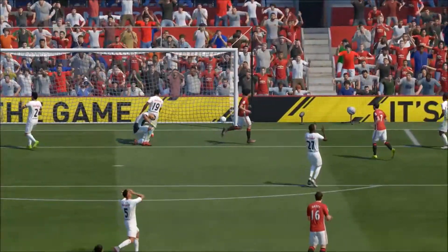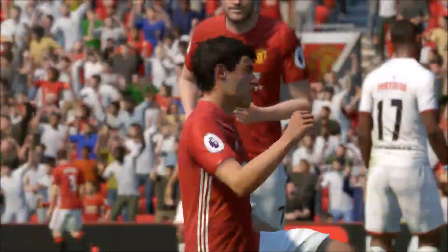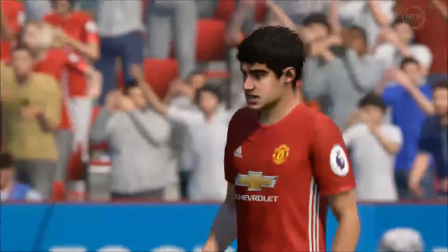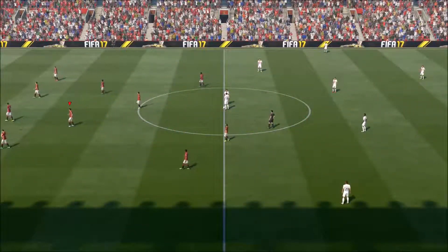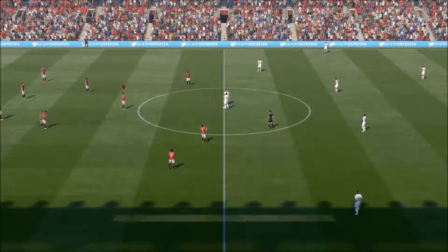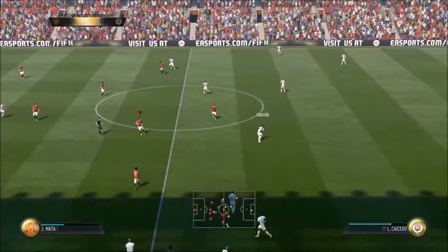I think when we packed Coutinho, packed Mata, got the Sterling card from doing the squad builder challenge, and now we've got Gareth Barry as well — the whole team just seems so balanced and really working well. The pace down the wings, you've got the players coming forward like Coutinho, Mata and Firmino to try and get the goals. I'm liking this team — it feels really good now. I don't think we're going to be able to improve it much unless we can get someone like a Guerro or a De Bruyne.